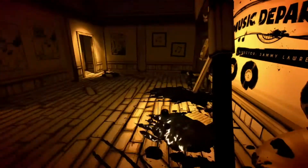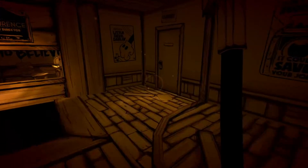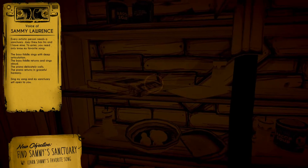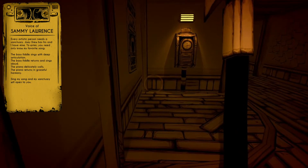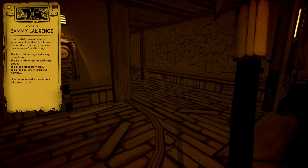Now you can get into that closet. It's going to tell you what you need to do in the music room. The trick to this clue is you have to go to the projector room — I'll show you that. The projection has to be played the entire time you're doing the riddle.